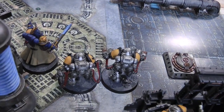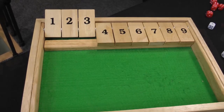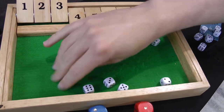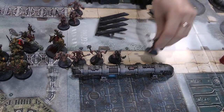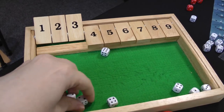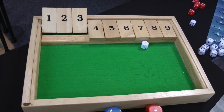On to the shooting phase. The Aggressors fire their Flamestorm Gauntlets at the Poxwalkers — 46 automatic hits but it's only ten actual hits. Wounding on threes: seven wounds. Five rolls, two made — five dead Poxwalkers. Next the Intercessors shoot at the Plague Marines: eight shots hitting on fours, only three hits, wounding on fives — nothing gets through. The Librarian throws a crack grenade at the Plague Marines — hits but doesn't wound. On to the charge phase.